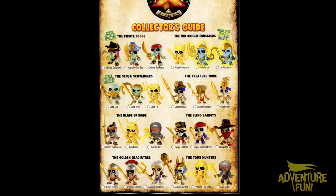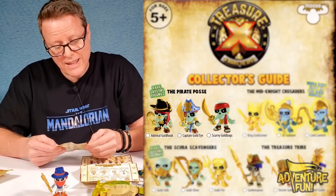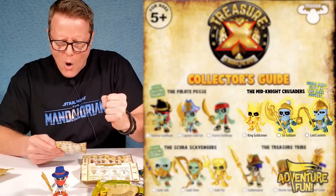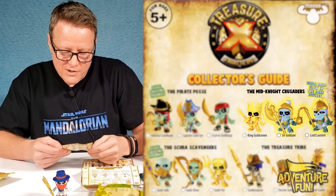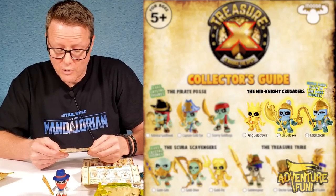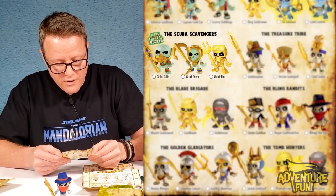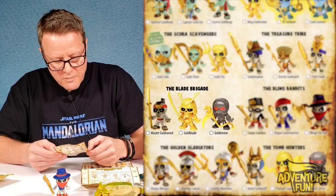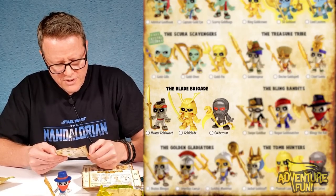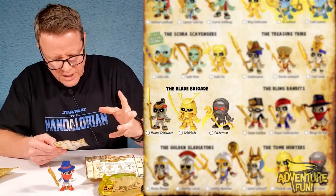Let's go through the collector's guide for the 24 you can collect with limited finishes. First, the rare crystal figures — the Pirate Posse: Emerald Gold Hook, Captain Gold Eye, and Scurvy Gold Bags. Then the ultra rares that glow in the dark — the Midnight Crusaders: King Gold Crown, Sir Gold Axe, and Lord Loot. Then the rare crystal Scuba Scavengers: Gold Gills, Gold Diver, and Gold Finn — Gold Finn is in gold so he's a limited edition. Then the Treasure Tribe: Golden Spirit, Dr. Gold Spill, and Chief Gold.